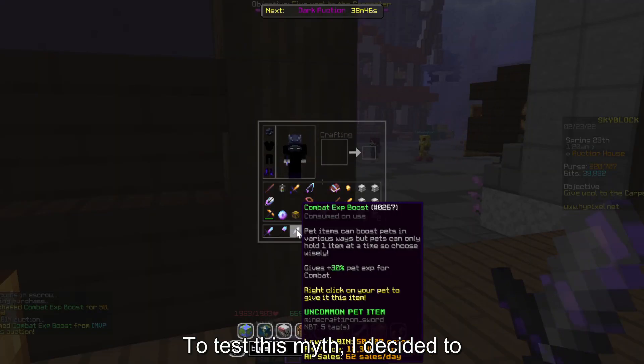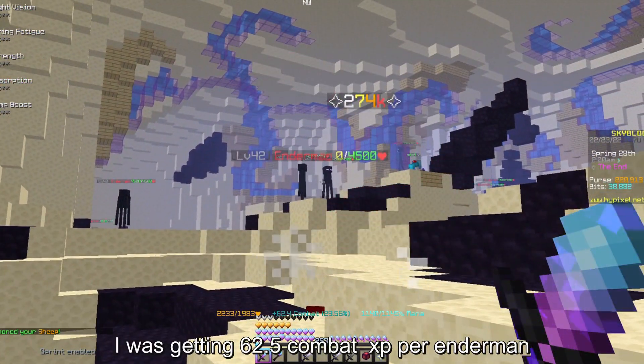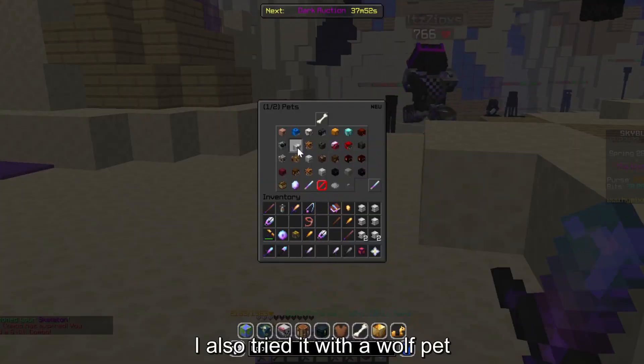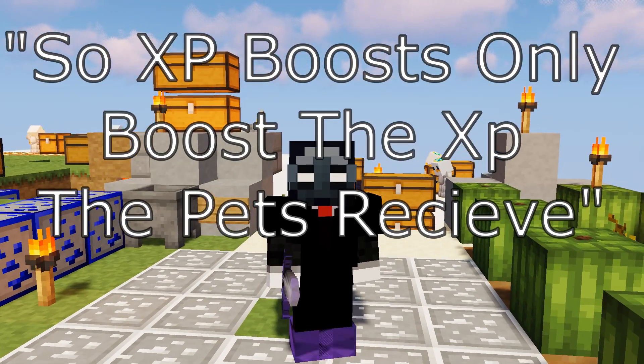To test this myth, I decided to give my skeleton a 30% combat XP boost. Without the skeleton equipped, I was getting 62.5 combat XP per enderman kill, and equipping the skeleton didn't change it. I also tried it with a wolf pet and got 77.8 combat XP. So XP boosts only boost the XP the pets receive.